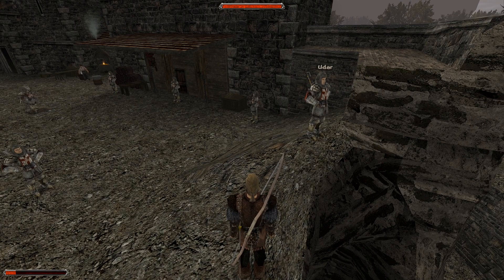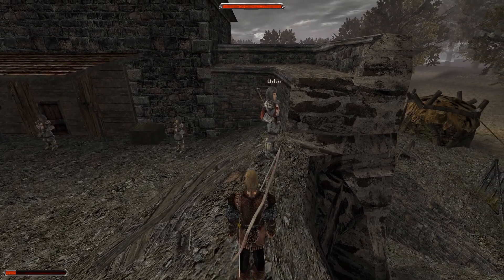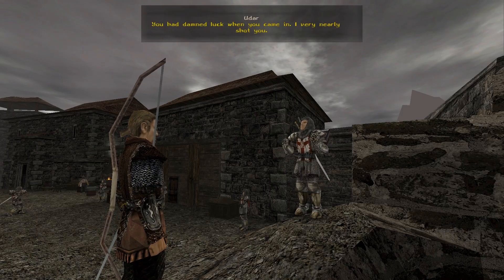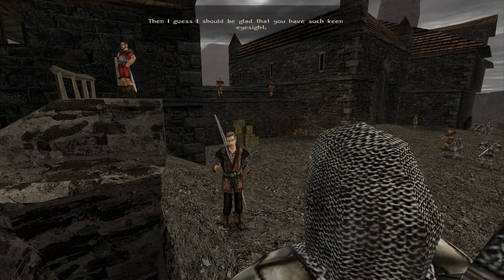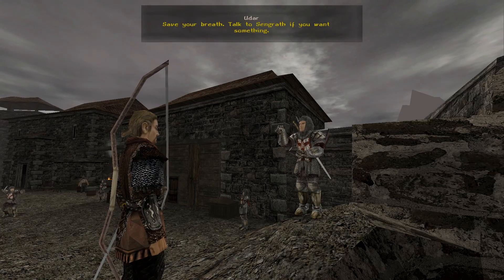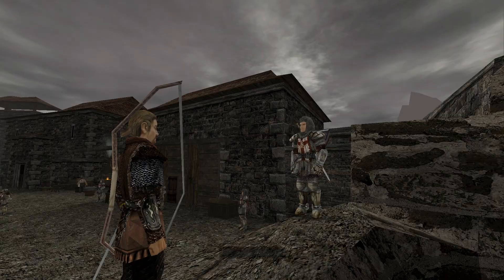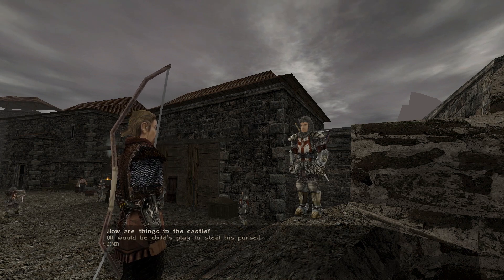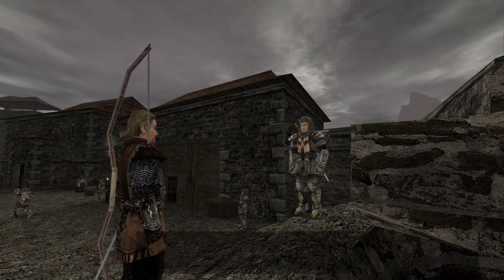We found the first guy named Udar. He says: 'You were damn lucky when you came in — I very nearly shot you. Save your breath, talk to Sengrath if you want something.' I'll just steal his purse while I'm at it.